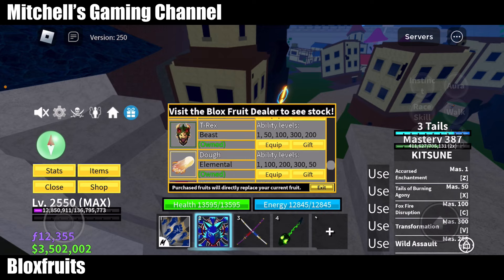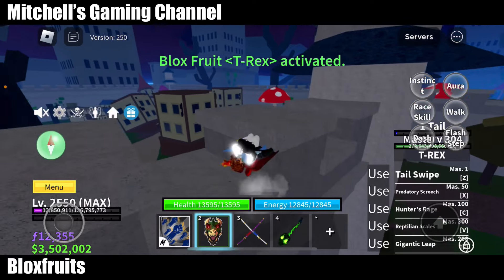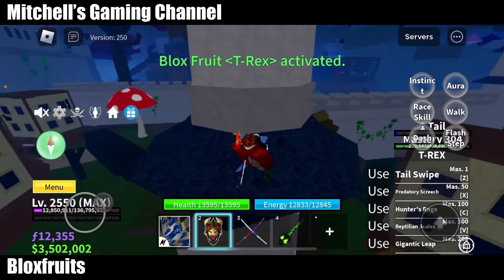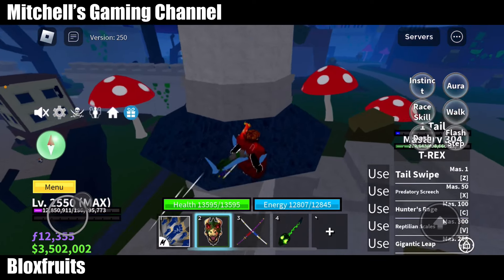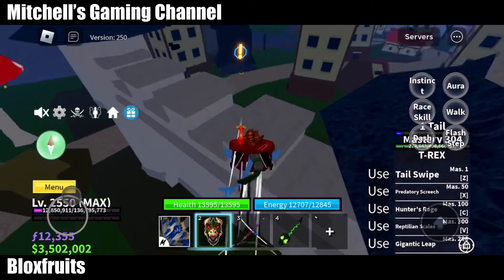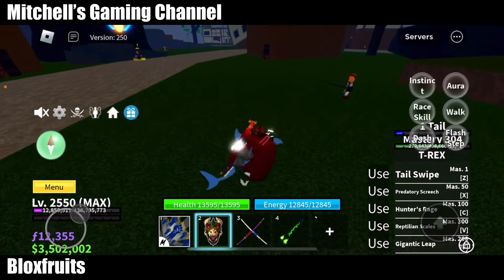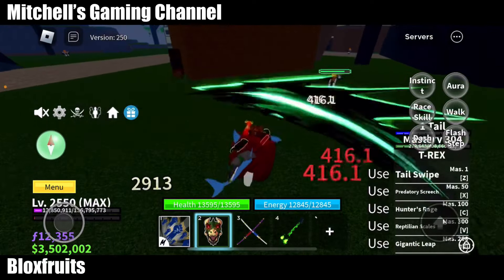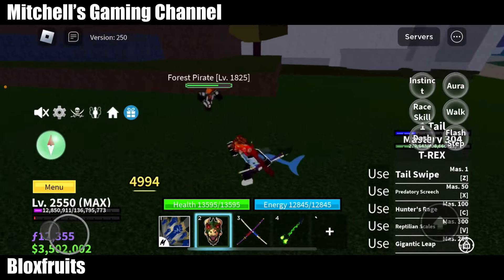Kitsune is just absolutely cool. But look at T-Rex — it's also super cool. By the way, once you activate T-Rex after you activate Kitsune, it says one tail, and if you actually hit someone you can charge the meter. If you see the meter, you're actually charging it.